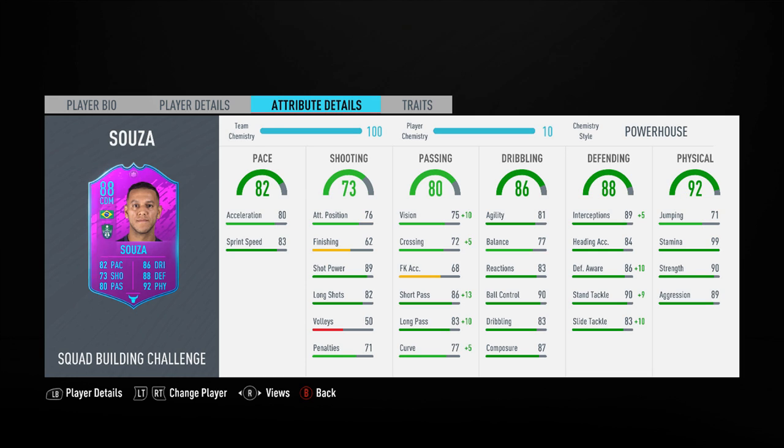His stats are boosted tremendously with the powerhouse chem style on screen. Without it, 90 stand tackle — with the powerhouse we're going up to 90. Slide tackle goes up from 83 to 93, defensive awareness up from 86 to 96, and he actually turns into a 94-rated CDM. Some of the cards released in those League SBCs — if you put just one particular chem style on them, they turn into 94 or 95-rated players. Even though Team of the Season cards will come out at some point, and they go to like 96 or 97 with chem styles, these cards aren't actually that far away from that quality already.